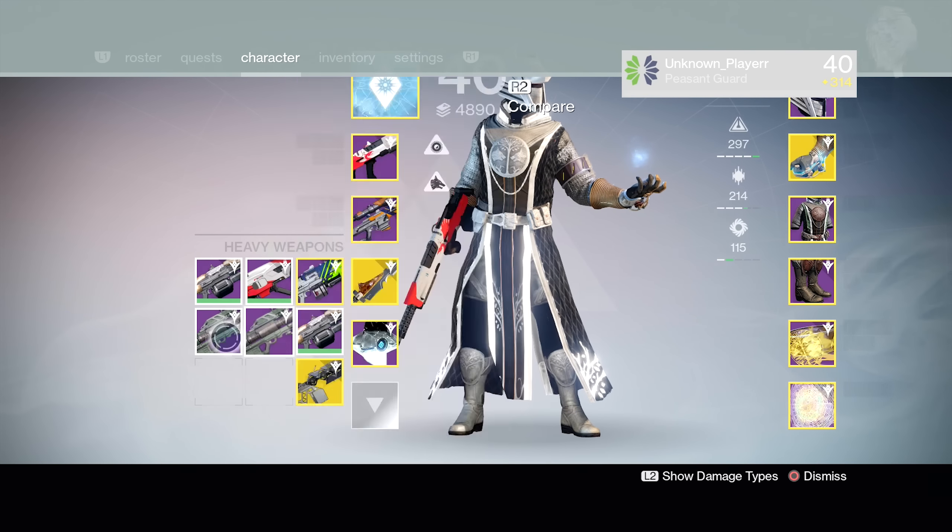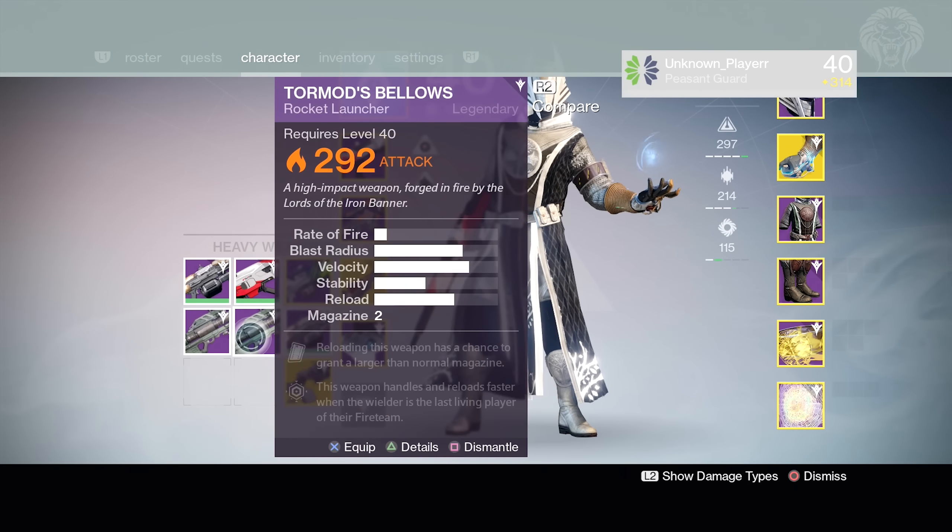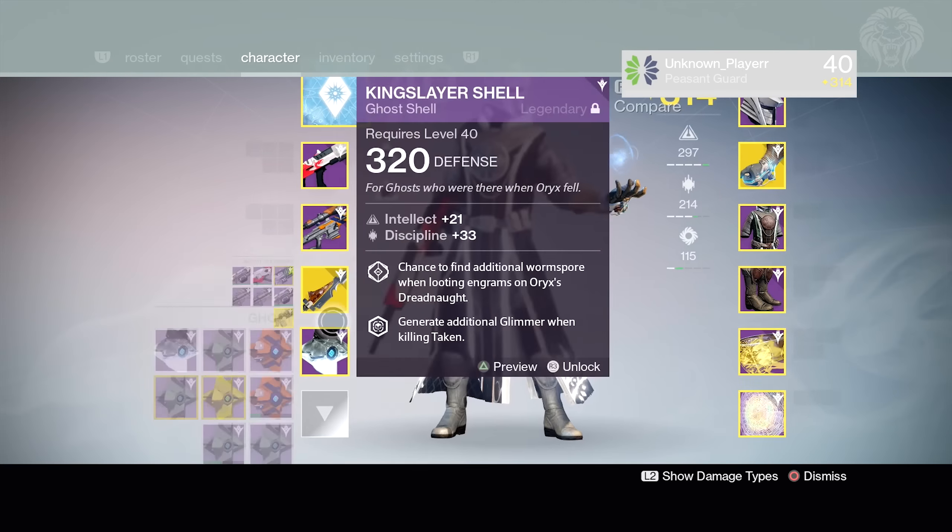We've got the Tour Mod's Bellows which is definitely getting infused straight into the other one I bought from Saladin. It's got some really bad perks but it's a high light level so I'm going to infuse it straight into the one I picked up from Saladin.